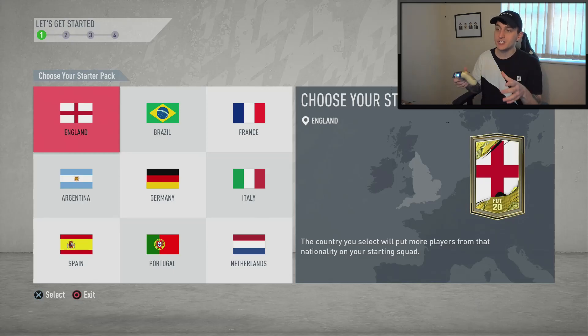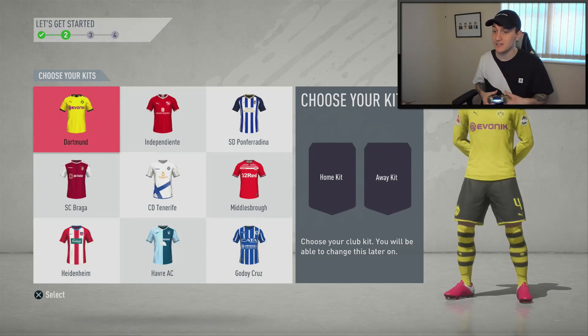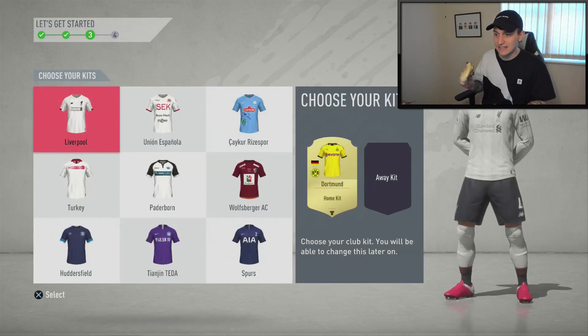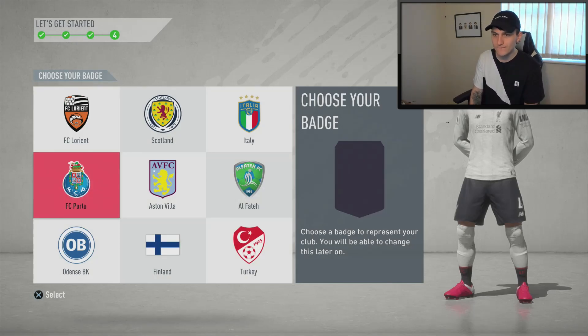First tip: when you're choosing your starter packs, make sure to go for English, because English has some of the best players for the SBCs we're going to be doing in the first stages. When you come through to choosing your kits, make sure to pick a popular kit because you can sell these on the transfer market or quick sell them. I've got a Dortmund kit as my home kit and a Liverpool away kit.